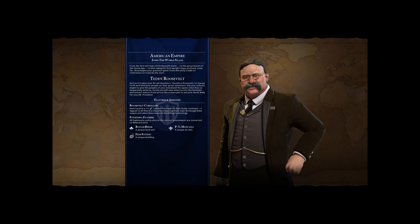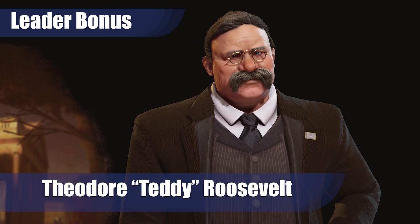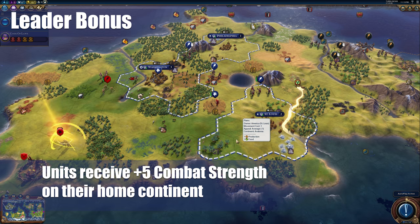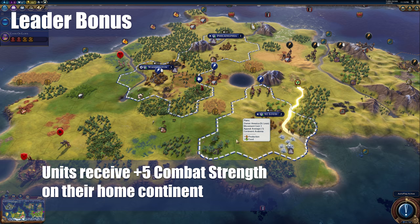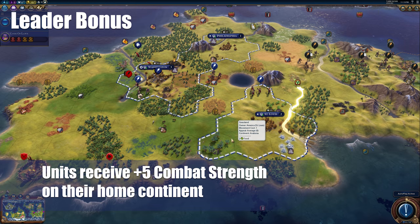They're also one of only four civilizations that gets two unique units. America's leader is Theodore Roosevelt, and he gets three key bonuses. His first bonus is that units receive plus five combat strength on their home continent. What this really means for you is that you're going to be able to conquer your continent and keep it, which is very good for the entire game.